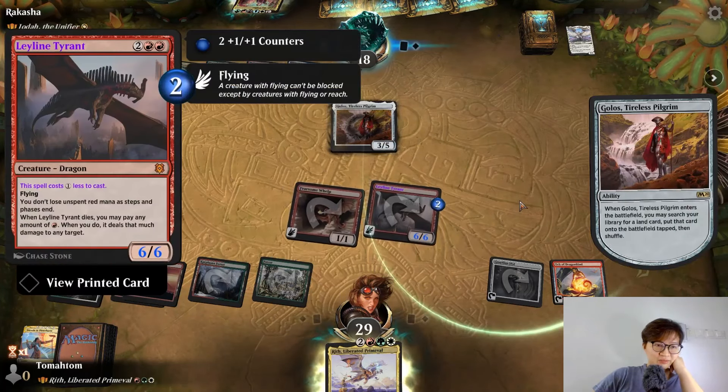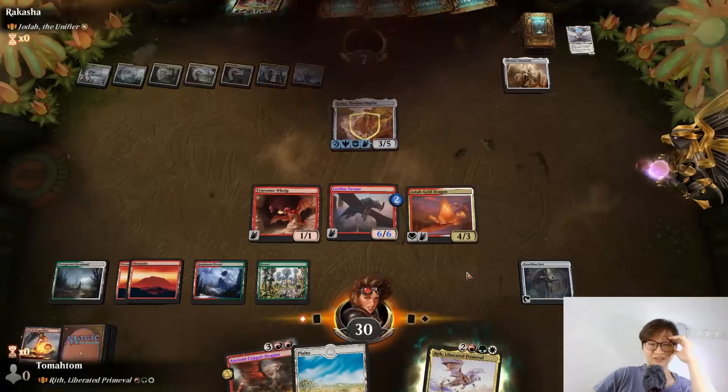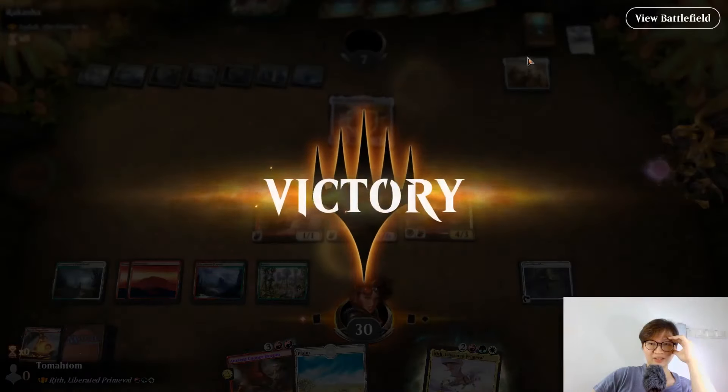Oh my god, I pressed the wrong one. Yeah, never mind. Let's just go for the throat. I wanted to cast the Reef instead but I sacked the op. Lucky I got the Gold Dragon though. This has lifelink? Actually this doesn't even give lifelink. It's not really dead yet and this doesn't really give lifelink.